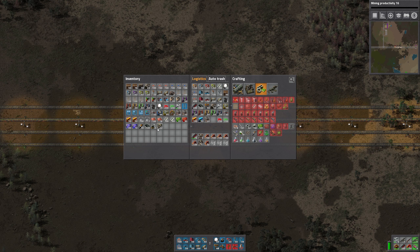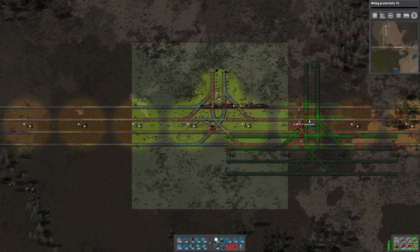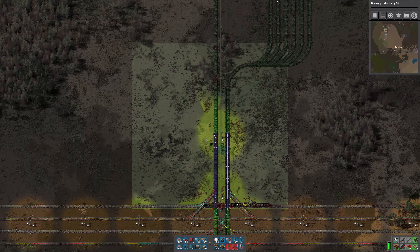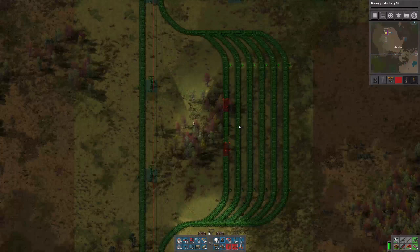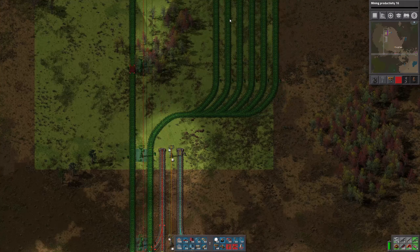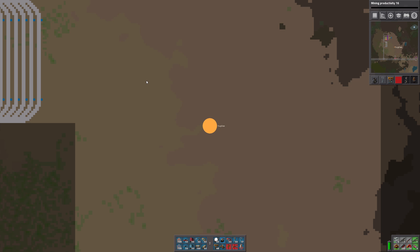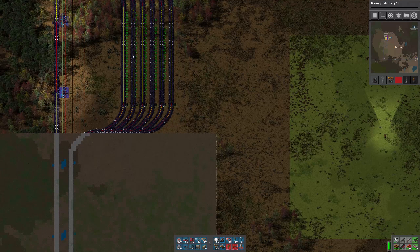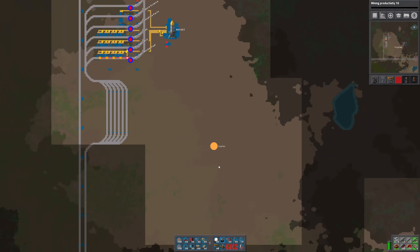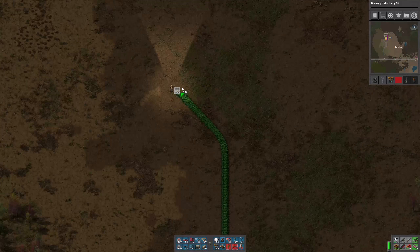Let's go ahead and set that up. I'll set up those junctions. This is why I hate driving the train manually — I always screw up. So next junction is right here. First I'm going to always remove the signals where I placed the junction, just because I want the junction signals to take the place of the ones that I have there.